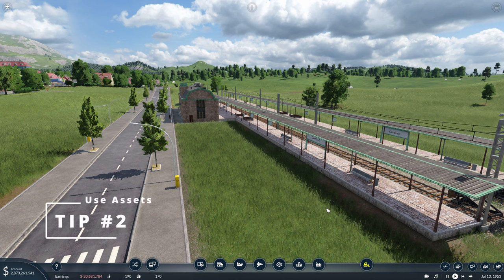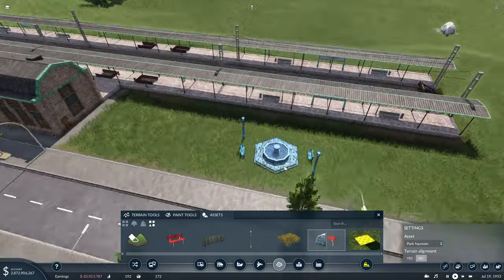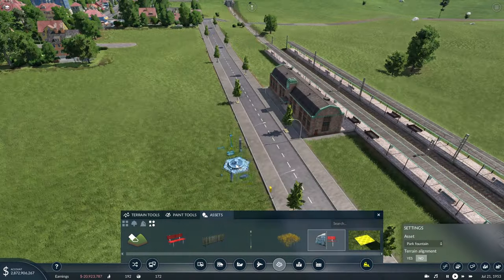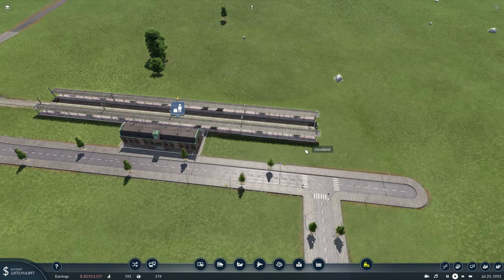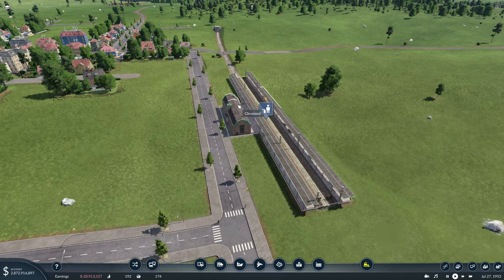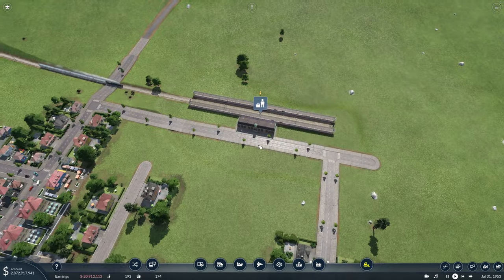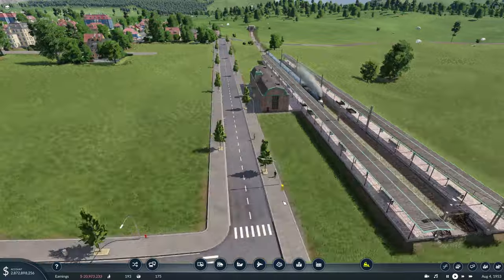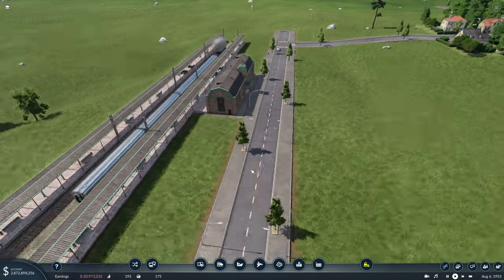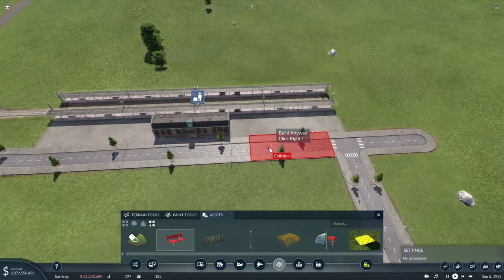The next tip to help out with your detailing is remembering to use the assets that you have. Under the assets tab, the game gives us a couple of asset options to use and you can really bring certain areas to life with them - whether you want to make a park at the corner of a street or maybe at a train station have a little entry parkway next to the building and the station platforms. So the first thing we did was fill in this area with asphalt matching what was currently under the building just to give it a nice continuous look.